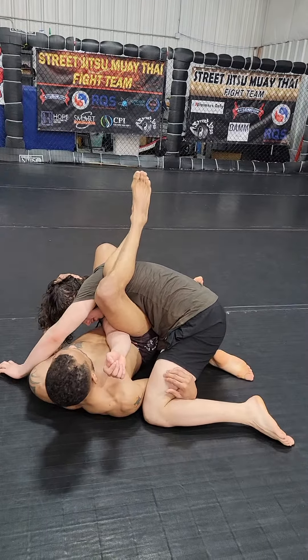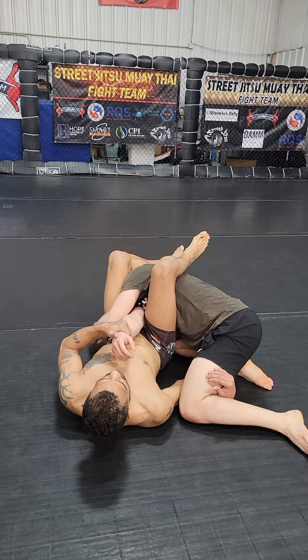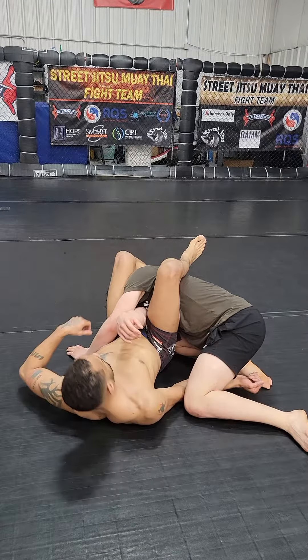So now from here, if his hands stay here, I can grab, sit up on my elbow, go around his arm, grab my wrist, rotate my body, keep my legs over his back, turn to my right side, slowly push his hand to his head — that's a Kimura lock.